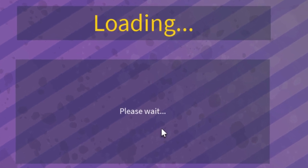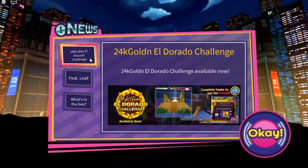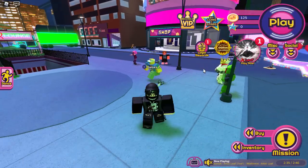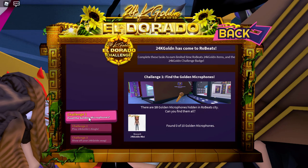I'm going to skip the tutorial. It says loading, please wait — song acquired. Here we are, here is the 24k Golden Eldorado Challenge. Let's click on okay. Here at the spawn we can click on the Eldorado challenge.